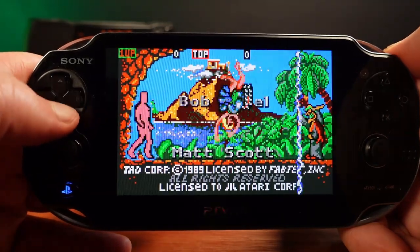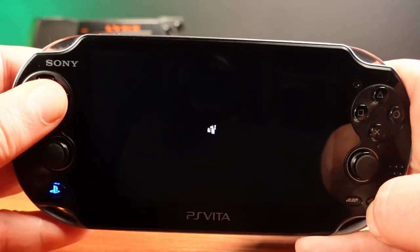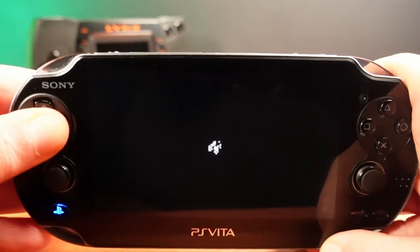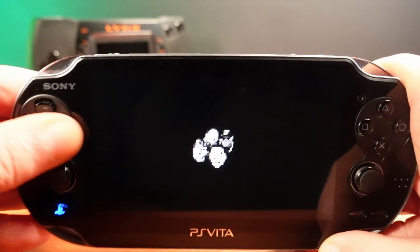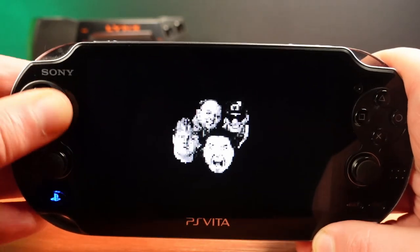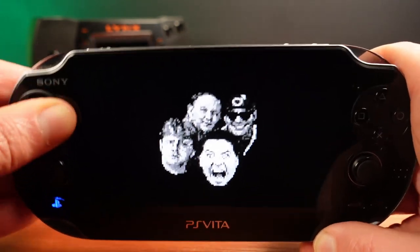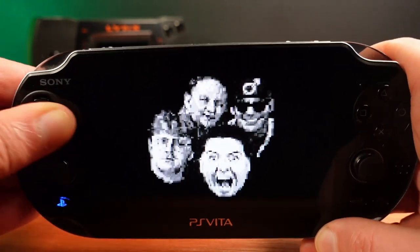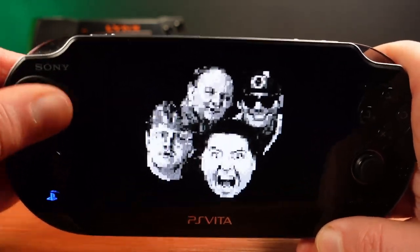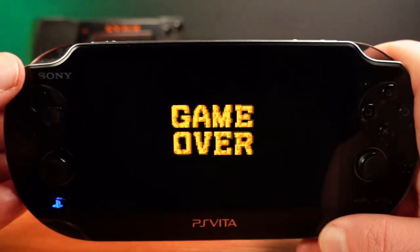We can also get a glimpse of the developers in another Easter egg. Hold the option one and up buttons when the game ends, but before the continue screen. Keep holding until a small dot appears, then start pressing buttons repeatedly — either the A and B buttons or the D-pad buttons. Press them as fast as you can and the dot will slowly expand. Keep pressing and you'll be able to expand a picture of the team that developed Toki for the Lynx.